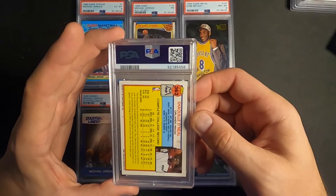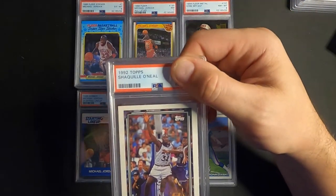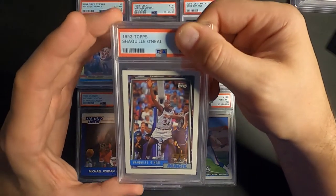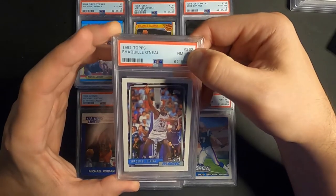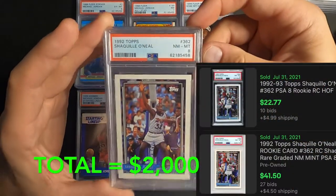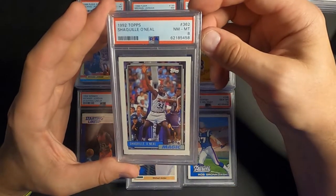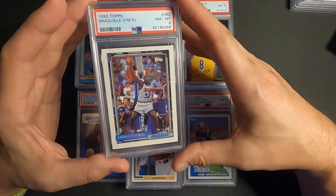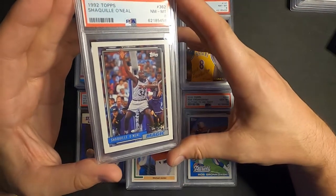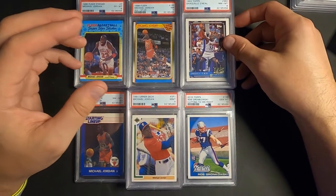Next one is the Shaquille O'Neal rookie card, 1992 Topps — I was thinking around an 8 on this one. And yep, Near Mint 8. It's kind of what we expected with the centering, but again it's the Shaquille O'Neal rookie card, '92 Draft Pick Gold label. Taking the 8.